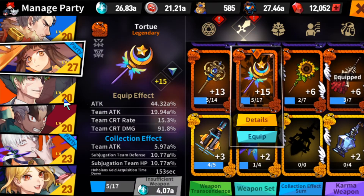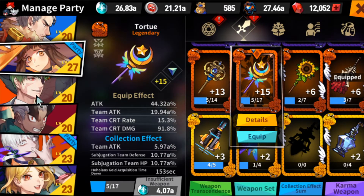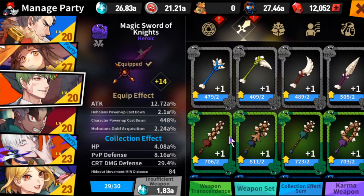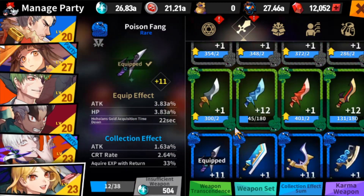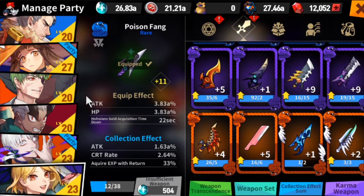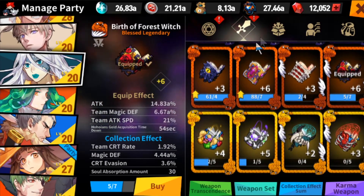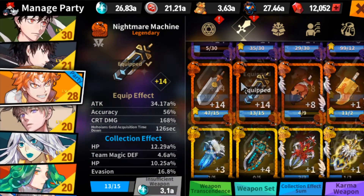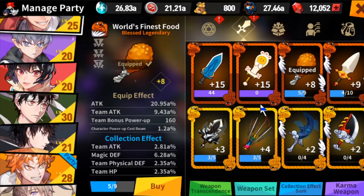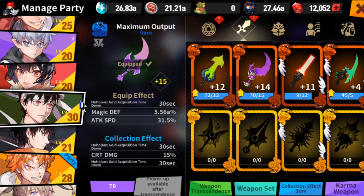We even got a few transcended weapons. I highly recommend transcending the Eye God's weapon because she's going to be utilized for a lot of content — it helps not only her but your whole team perform well, and you get so much more damage out of it. I've been spending a lot of gems on transcendent stones to pull certain items, especially karma weapons. For karma weapons, we've been focusing heavily on Poo because Poo is a staple for making your team perform well. We've also been focusing on Drip and Warrior's karma weapons as they're main units.